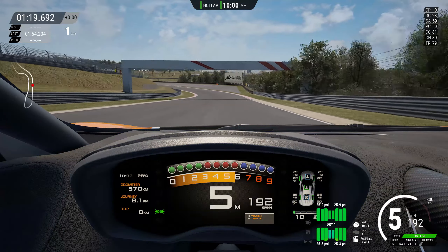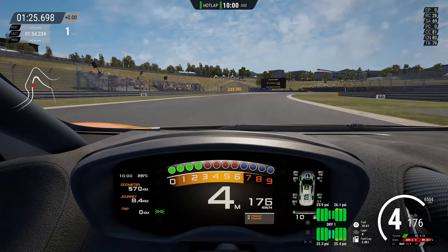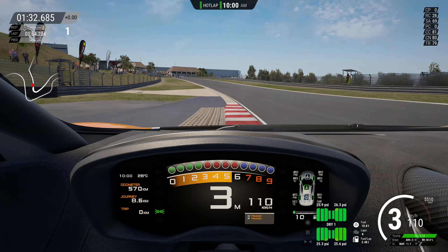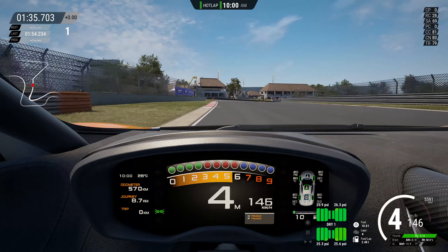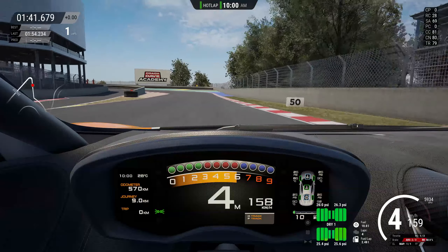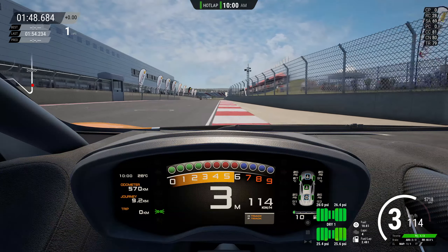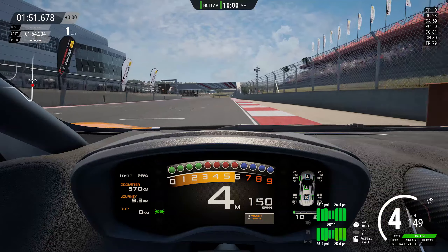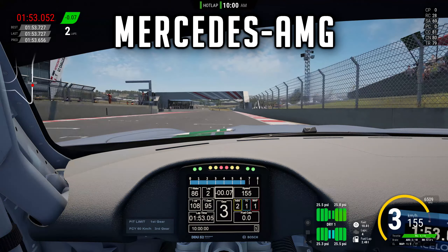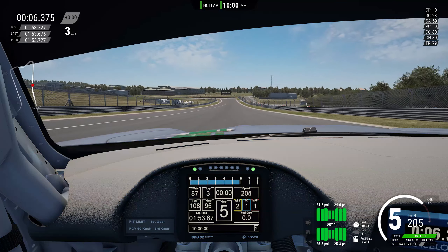The Alpine and the McLaren are probably the worst cars from this category, whereas with the Maserati it could have been a 1:52. This car just didn't feel right. I set a few more laps after this one but just couldn't do any better — the most I could do was a 1:53.1, and that was the limit of what I could extract from this car.